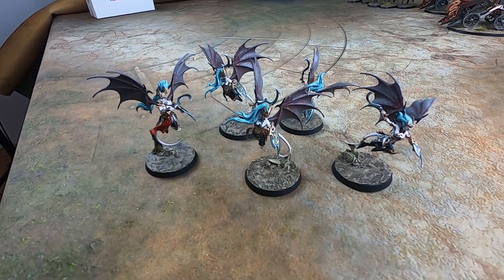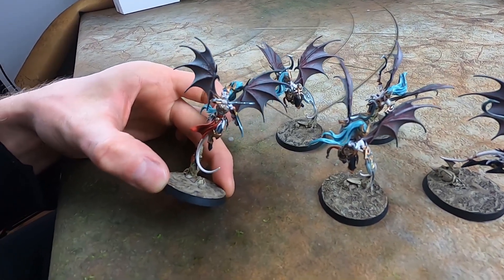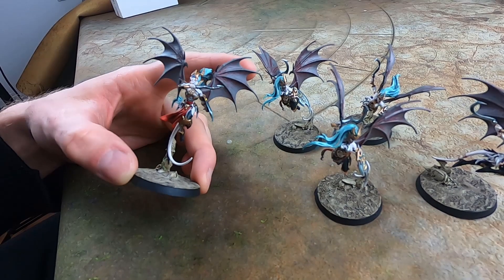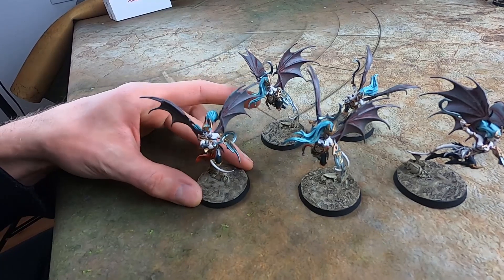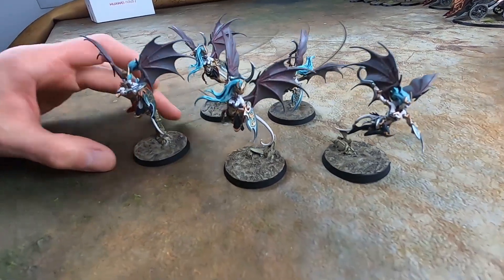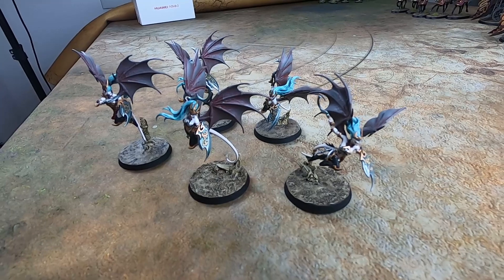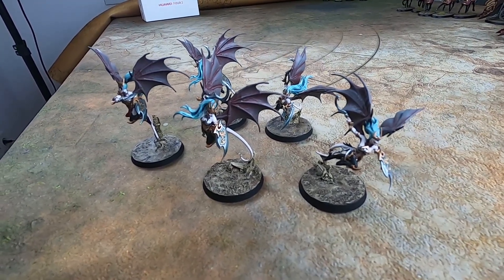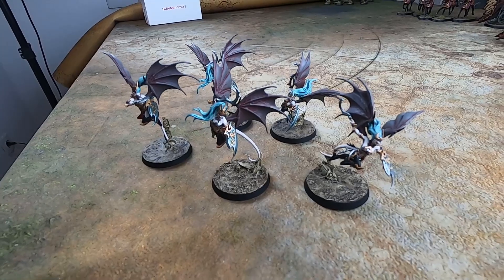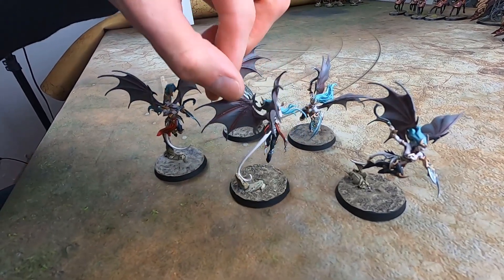And now for my Khinerai Lifetakers. Those are amazing sculpts — I really like those models, they look amazing. I went for the same technique as for Morathi's wings, from the Duncan video. Apart from being super fragile and pointy — which is a pain to transport — they look very cool. On the tabletop they are okay, and they're very cheap. If you want to field them, prepare to spend quite some real-world money because you need at least five to ten to make them viable. But I like the look, and I really like the very active and stylish poses they have.